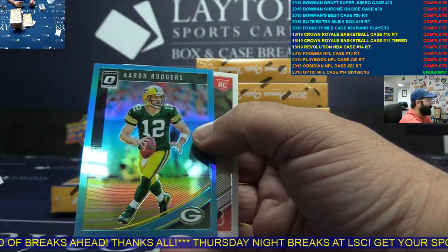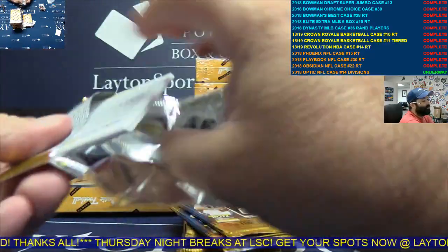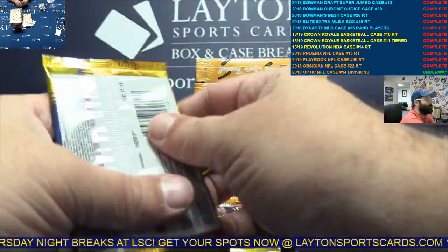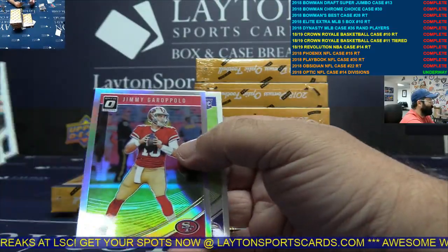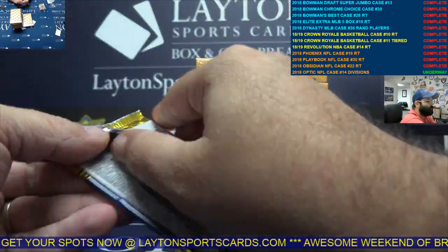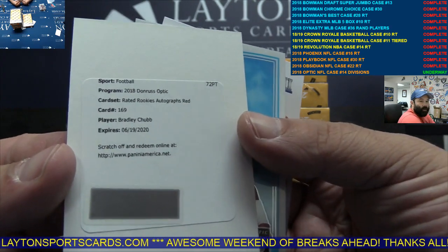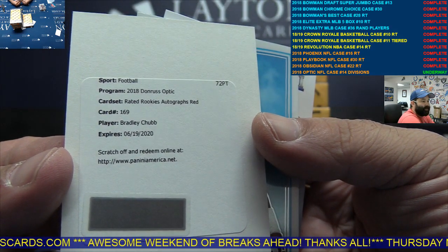Aqua A-Rod, NFC North. Two packs, man — that's insane. Aqua Vita Veya, NFC South. Silver Jimmy G. Redemption — AFC West, Rated Rookie Red, Bradley Chubb. There you go, AFC West.